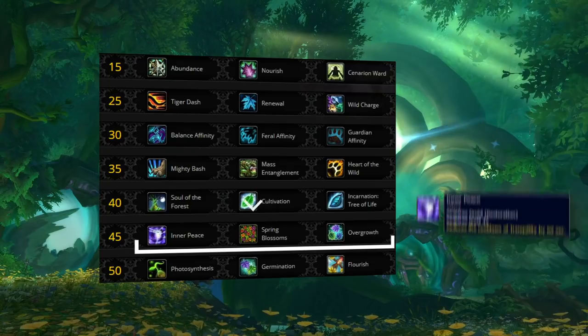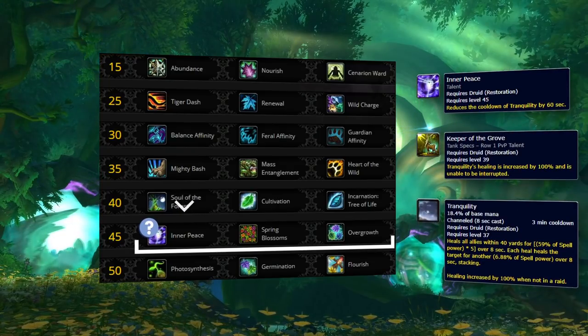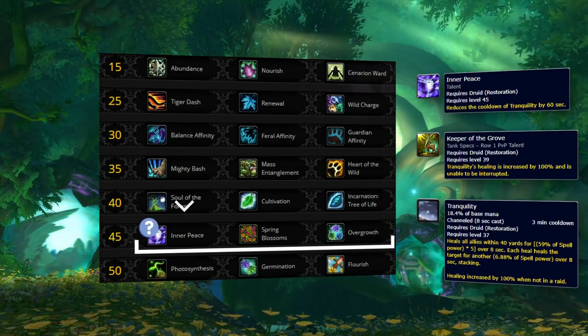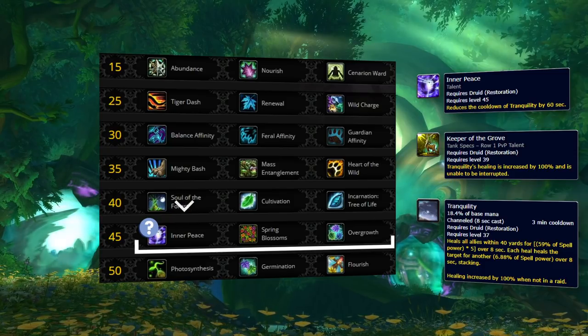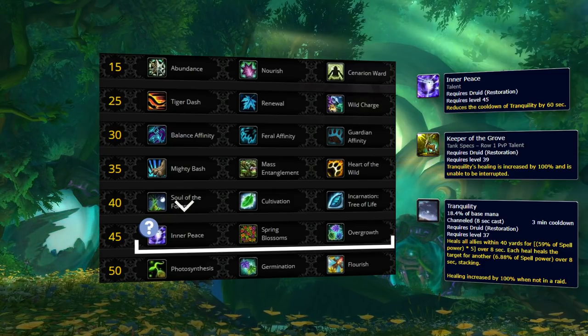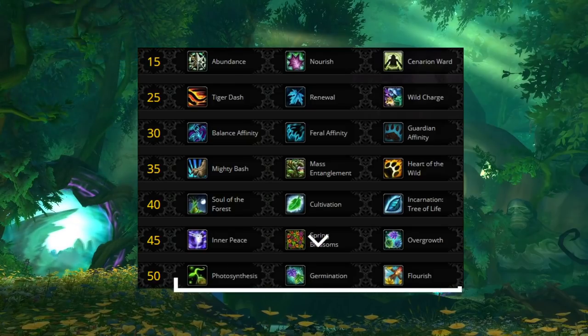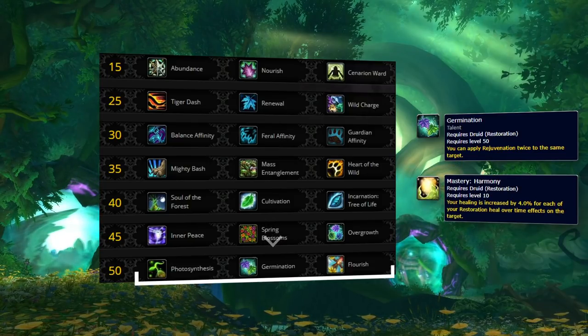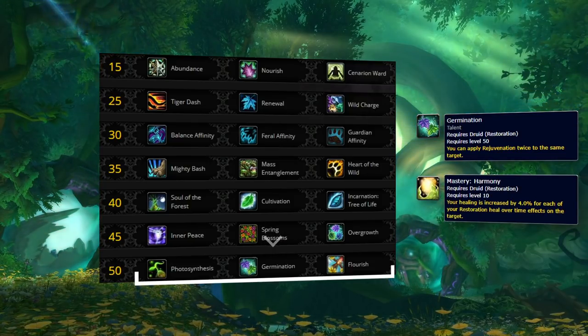There is a potential use case for Inner Peace now with the addition of the new Keeper of the Grove PvP talent. This might be a better option into some Affliction Warlock spell cleaves that deal a ton of AoE damage, or in RBGs where you will be healing teamfights. For your final tier, Germination is by far your best choice — its additional heal gives you more overall throughput while benefiting your mastery and also giving you spell protection on your other HoTs.